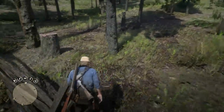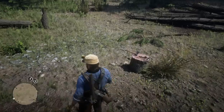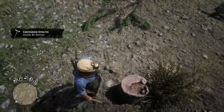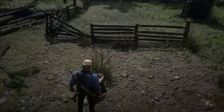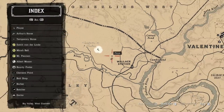The next rare weapon is a hatchet called the Double Bit, located on a tree stump near Wallace Station. It's really easy to find — a rare hatchet featuring a double bladed head, one razor sharp side for chopping and cutting and one dull side for splitting wood. It was found on a tree stump near Wallace Station in Big Valley and appears fairly new. It can also be thrown. Just look for Wallace Station and go northwest.